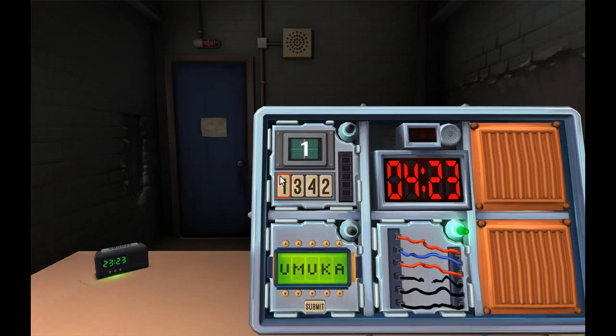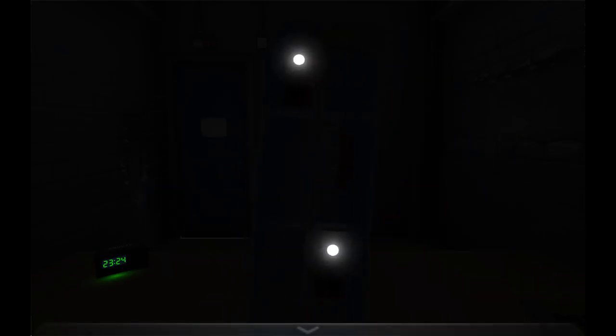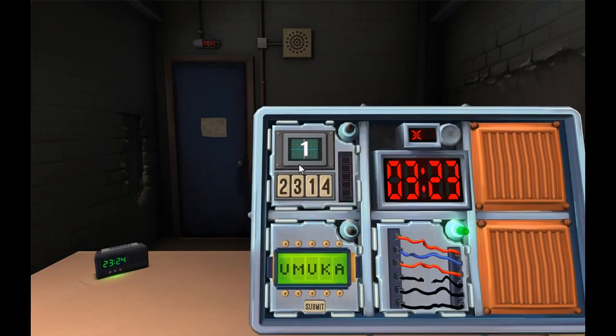We have the number memory game again. There's a one in the display — push the second position. Now there's a three — push the first position. Now there's a two — same label pressed in stage one, which was two. Everything just went dark — I have a strike. The lights are back on. We have to start over. There's a one in the display — second position again.